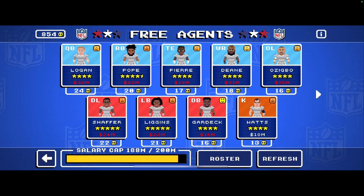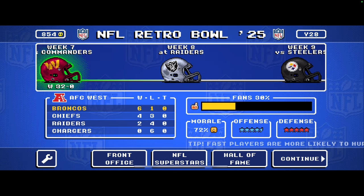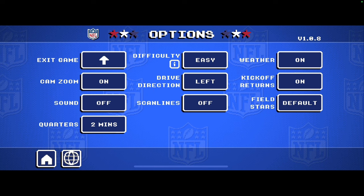Training still works the same — you still got your rehab, your free agents you could hire, and then also staff hires where you can hire like a coach and all that. You also have of course just your AFC and NFC.